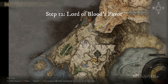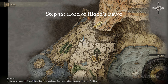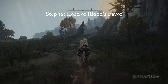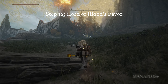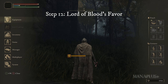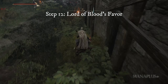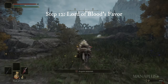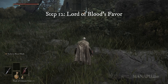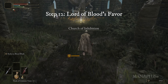Get on your horse and head to the Church of Inhibition in Liurnia of the Lakes, where you will be able to obtain a maiden's blood. The path to the Church is not difficult except for a tower that can inflict madness on you if the eye at the top sees you. Try to run quickly and stay close to the cliffs right below the tower, which is the blind spot of the eye, allowing you to pass safely. Once you reach the Church of Inhibition, you will be invaded by an NPC named Festering Finger Vyke. You can defeat him if you want, or simply run inside, touch the Sites of Grace, and interact with the corpse of a maiden sitting on a chair nearby to soak the cloth with her blood.